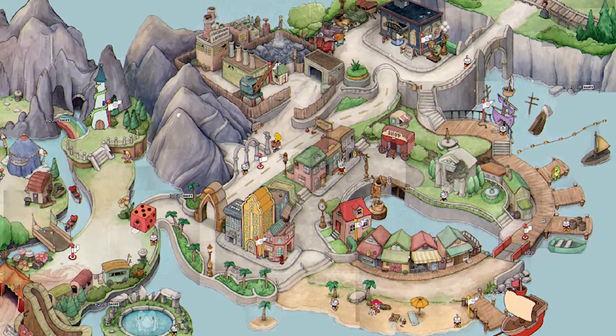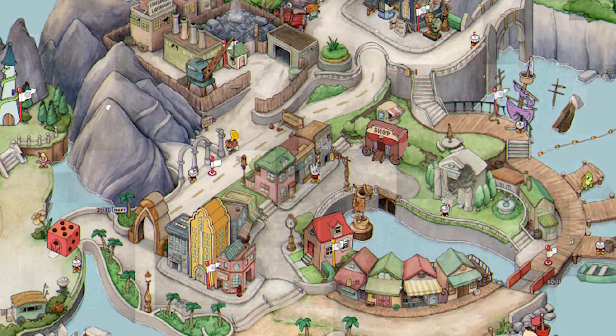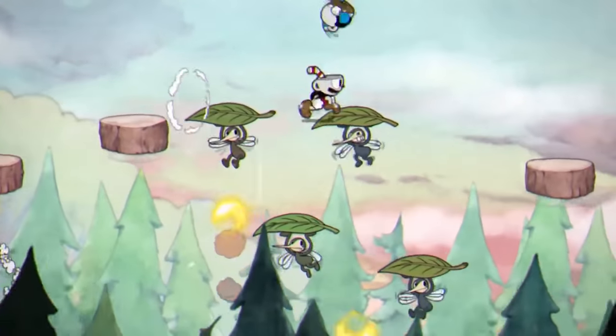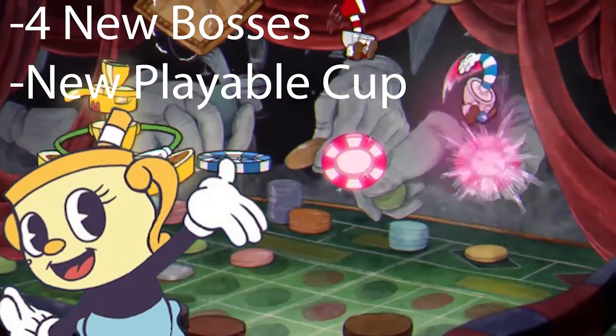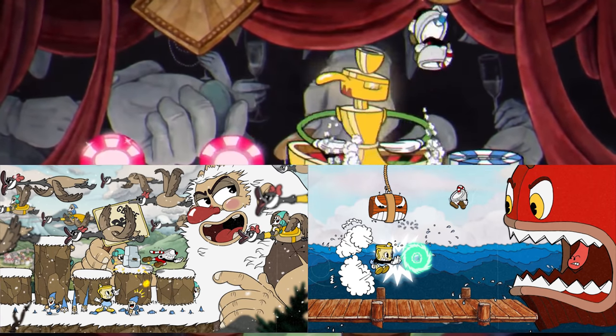The DLC is going to be a single island — how large, we don't really know. So far we know there are at least four bosses, as well as a new playable character, Ms. Chalice, who will be available in both the DLC island as well as the main game.